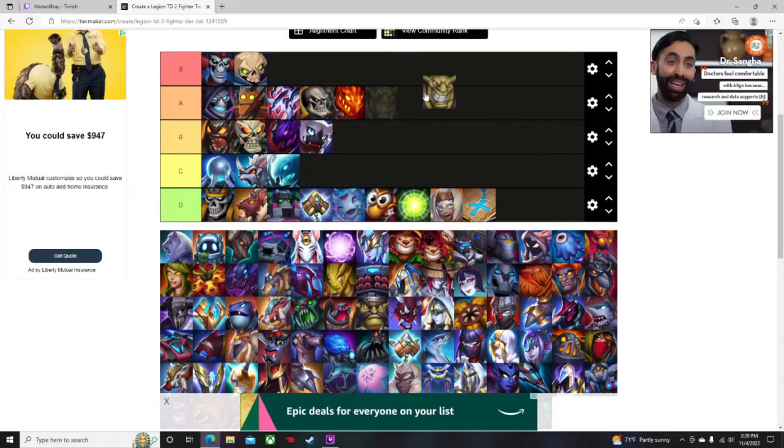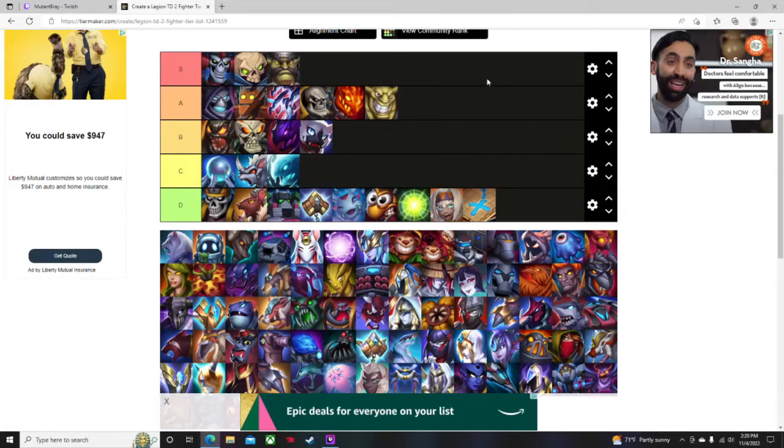Butcher I'd say is A tier and its upgraded version Head Chef is S. The Butcher is 150 gold and can give lifesteal to up to six units around its aura, which is huge. It does die fairly fast because its attack speed is so slow, but the utility of the Butcher and Head Chef is insane — probably the best aura in the game.